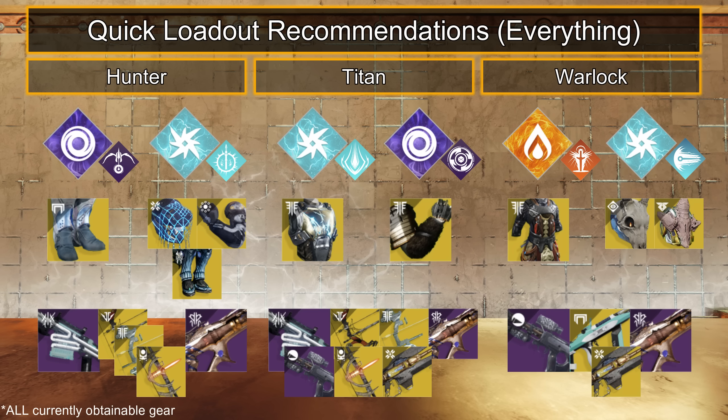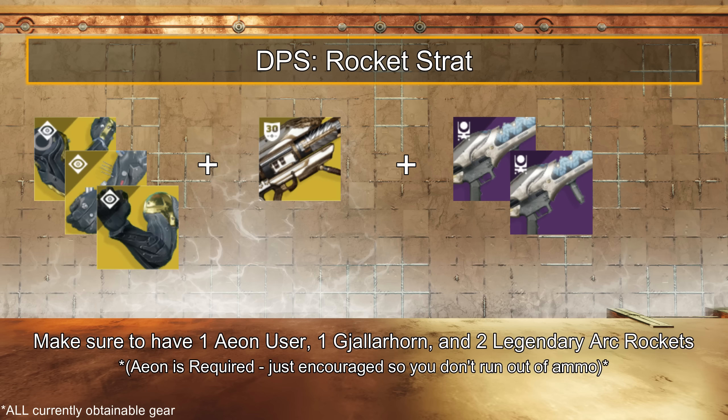Titans: Heart of Inmost Light for powerful roaming Overload Arc Storm grenades on Thundercrash, or Ursa Furiosa on Void Banner Shield to play defensive and hug the boss. Pair with Sniper or Scout, exotic bows or Divinity, and Sailspy Pitchglass. Warlocks: Phoenix Protocol on Solar is great for having Well of Radiance in every engagement, where Stag and Verity's Brow on Solar or Arc pair with a Scout, Risk Runner, or Divinity, and Sailspy Pitchglass. If opting for the Rocket Strat, then a Hunter or Warlock on Aeon, one Gjallarhorn, and two Arc Rockets.